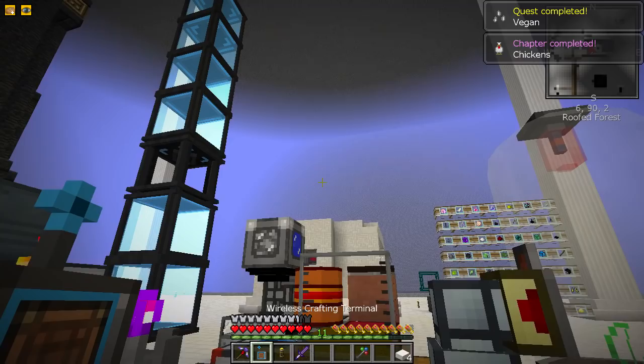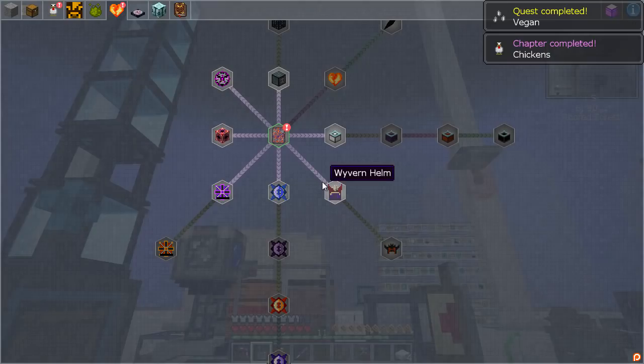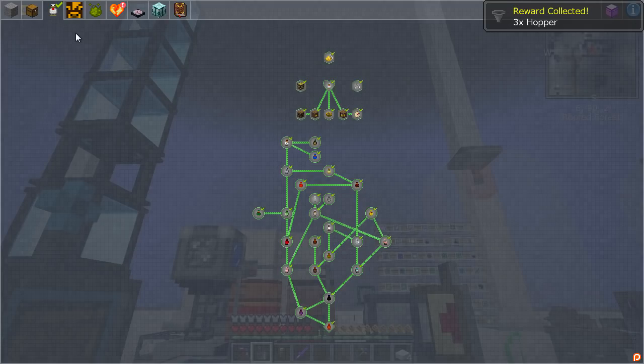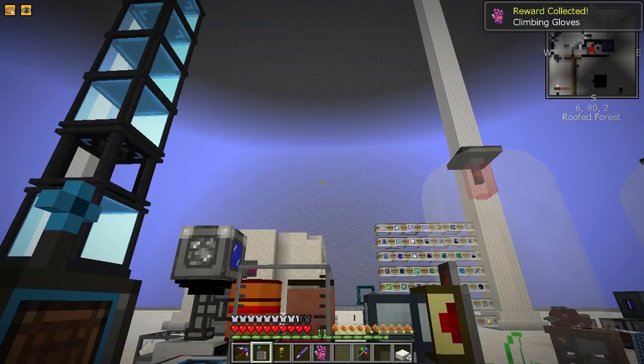Oh wow, there's like a fanfare and everything - chapter complete! I like it. For finishing the chapter we get three hoppers and that lovely green tick. I also got one here - climbing gloves, I can fly so I don't need them.